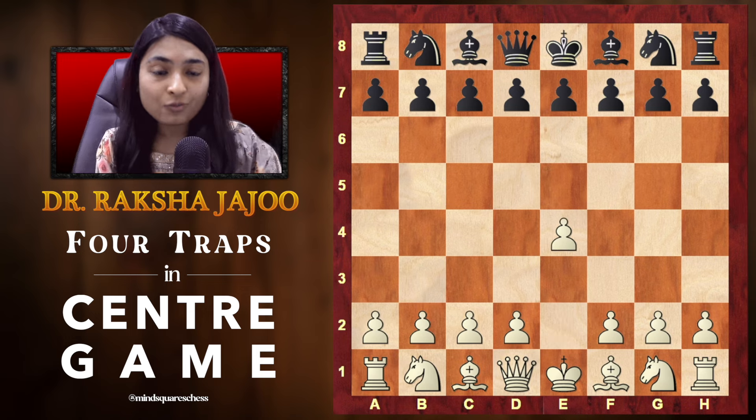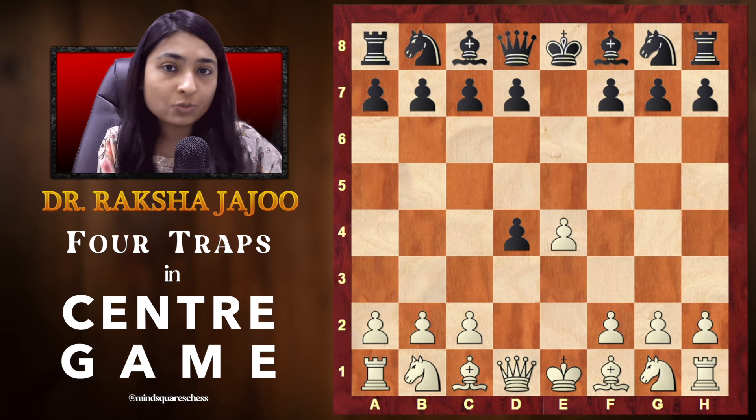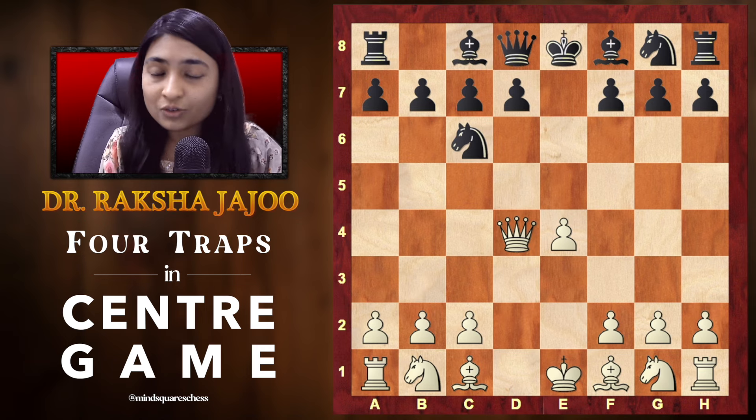We start with e4, black responds with e5, and now the center game when we play our pawn to d4. When he captures your pawn on the d4 square, you can immediately recapture it with the queen. Now knight c6 comes with an attack on the queen. We are going to have a look at 4 different variations.